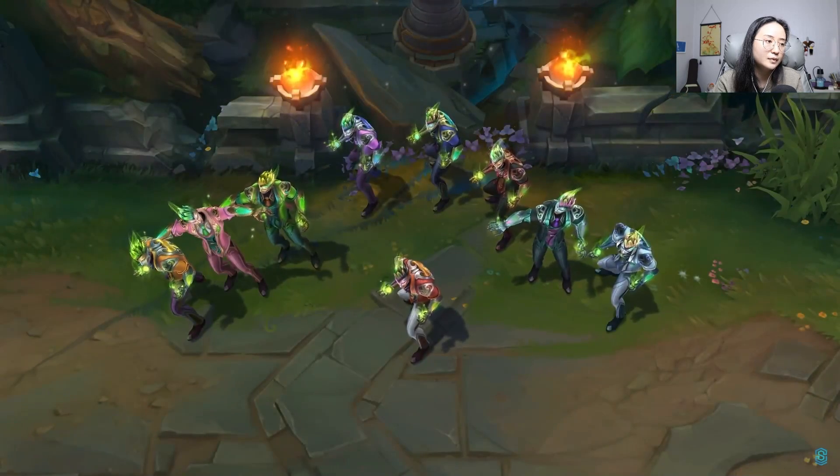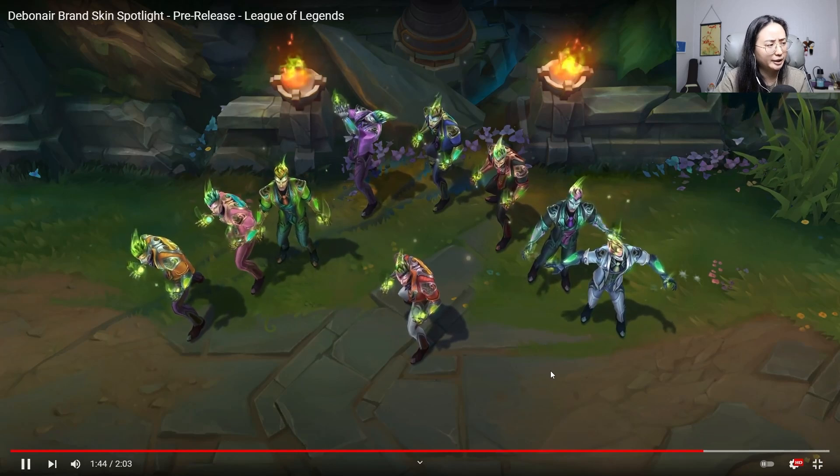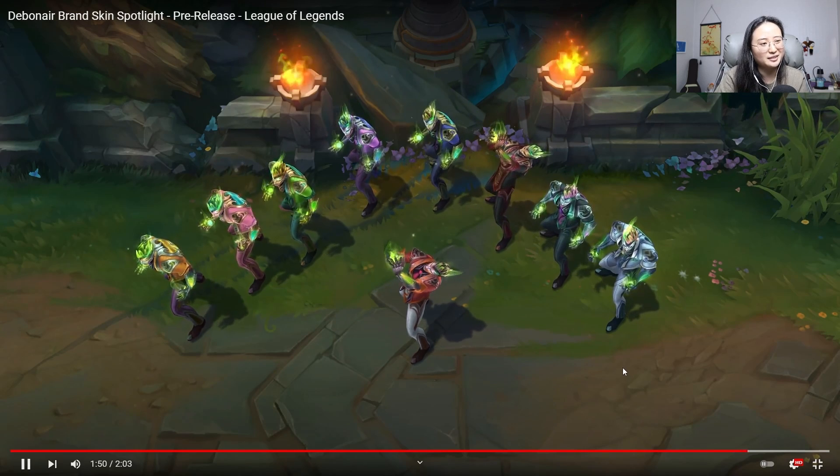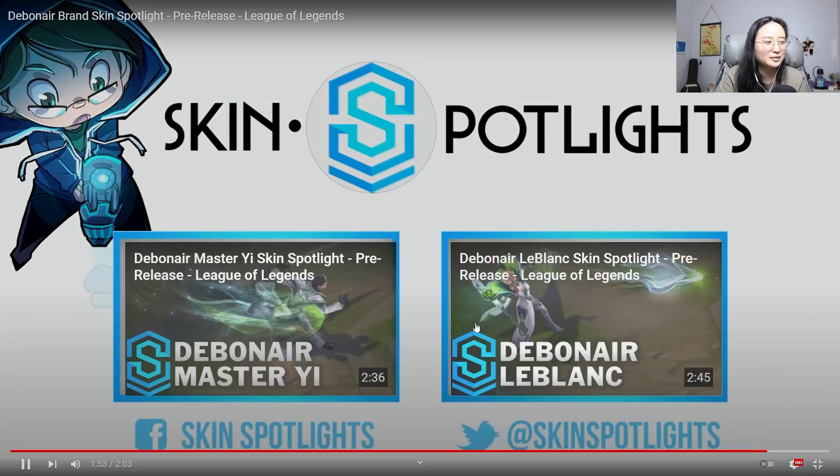Honestly the Brand one is a bit underwhelming. Of all the champions in this skin line, Brand is probably the one I'd play the most — I don't really play Malzahar, LeBlanc, Master Yi, or much Leona, but I play Brand a lot more often. I wouldn't get this skin — the splash looks okay but I wouldn't buy it. Even the chromas are just okay. Something about it is just a little underwhelming. But that was Debonair Brand — let me know what you guys think in the comments. That leaves us with Zed, who has a legendary skin with new voice lines.